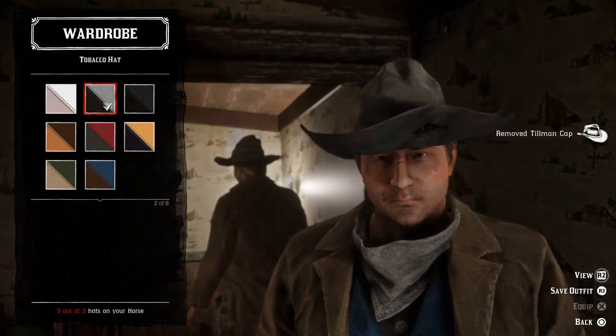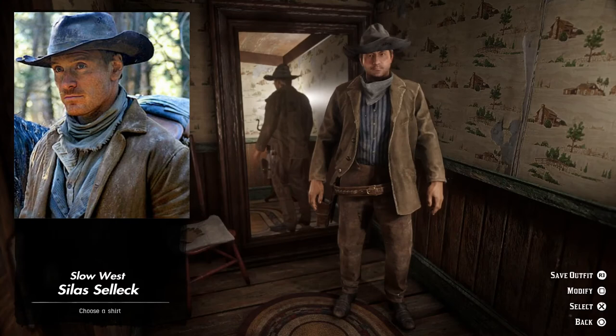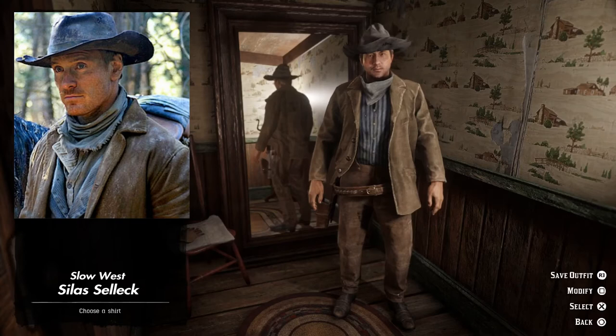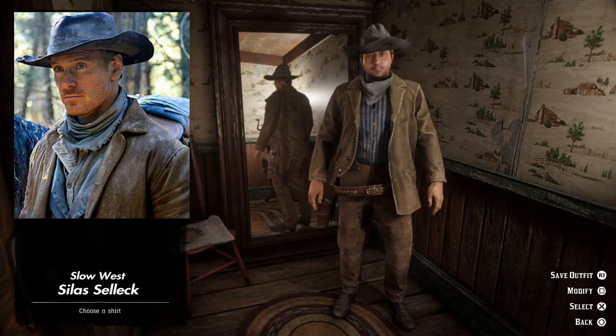Let's do some changes here — we're going to remove the vest and add another shirt, the clovey shirt. I think this looks better. And here we have Michael Fassbender as Silas Selleck from the film Slow West. This film is about a Scottish man that travels across America in pursuit of a woman he loves, so it's kind of an adventure film. I think we did the right thing by removing the vest and switching out the shirt. But if you don't have the clovey shirt, you could go with the union shirt and the blue double breasted lapel vest instead.